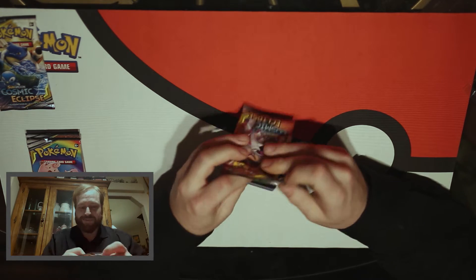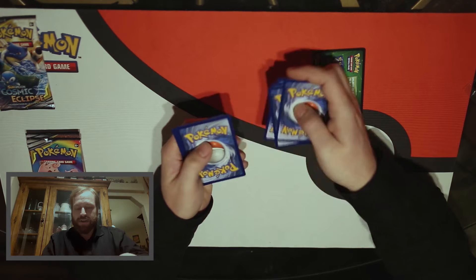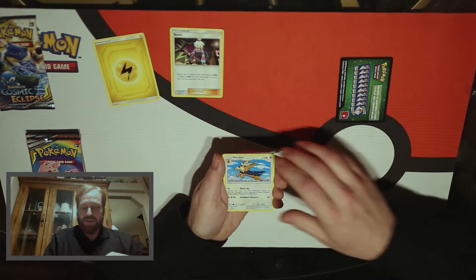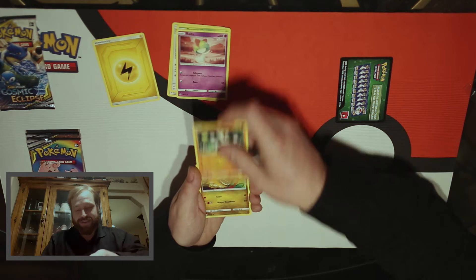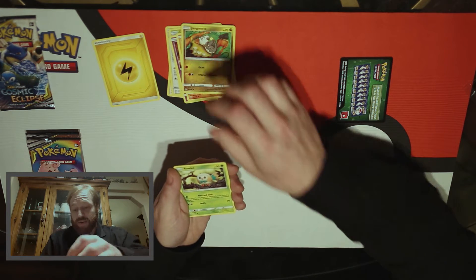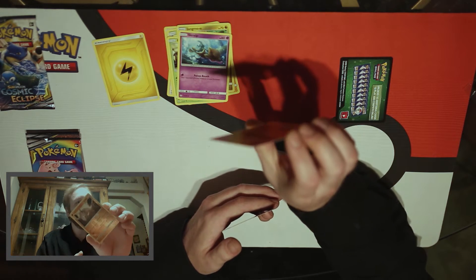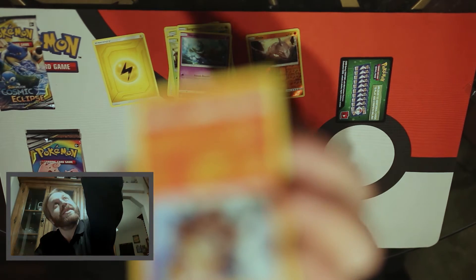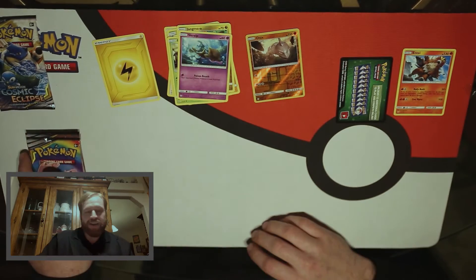I love the artwork on this set still. Started with a green code, four from the front. We've got a nice little Lightning Energy, Roxy, Herdier, Tangrowth, Ralts, Passimian, Jangmo-o, Rowlet, Scraggy, a Reverse Holo Onix — got a nice little shine to it. We got ourselves an Entei as well, that is nice. That's a good one. Set that aside to get sleeved.